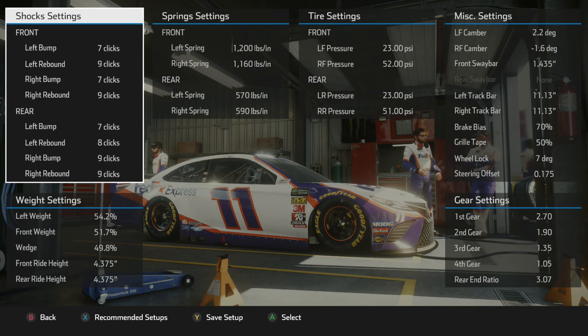Left weight 54.2 with a front weight of 51.7 — the 51.7 is essential guys. If you decide to drop that, I'm going to guarantee the back end's going to come around on you. Wedge 49.8, right ride height at 4.375 with another 4.375 — the reason I'm not running those slammed low is bottoming out possibilities. Spring settings: 1,211.60 on that right front, left spring of 5.70 and right spring of 5.90.